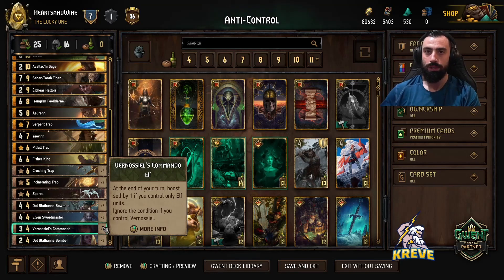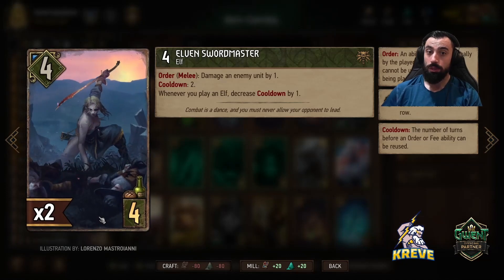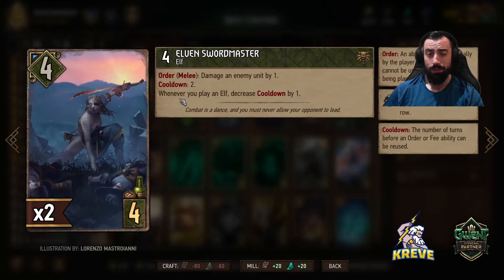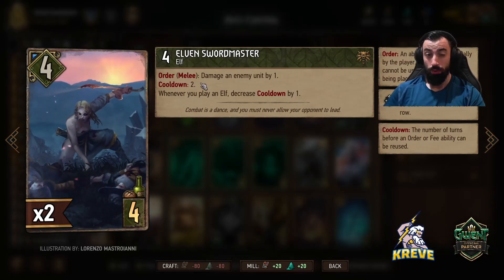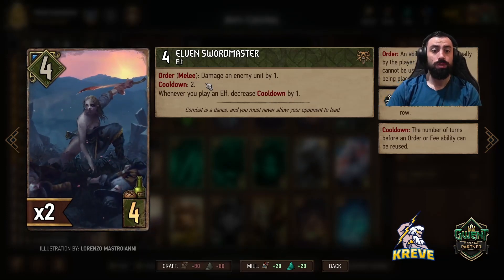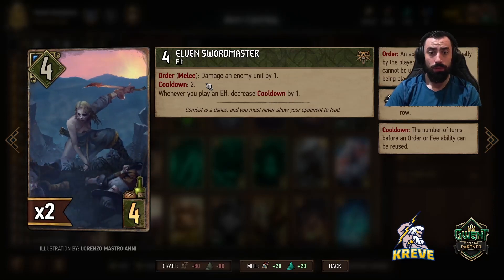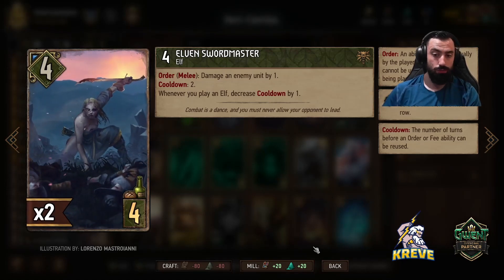Go for double commando as early as you can - you always want to play your engines early into a round to get that boosting or damage value. Perhaps if you're playing Swordmaster, it damages a unit by one or two on melee, so it's a melee row lock card. Usually I like to open up scenario with this because it's always good to have extra control on the board, and it's basically going to have a cooldown of one because we are playing a lot of elf units. Whenever you play an elf unit, decrease cooldown by one - so it's one point of damage per turn for us.